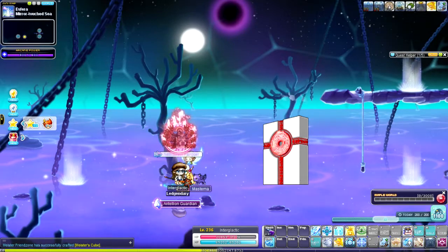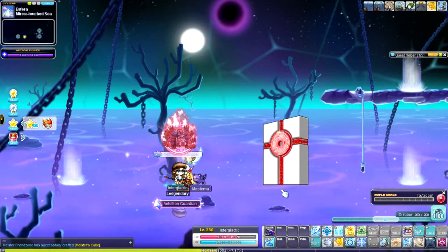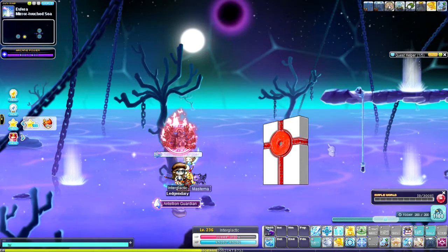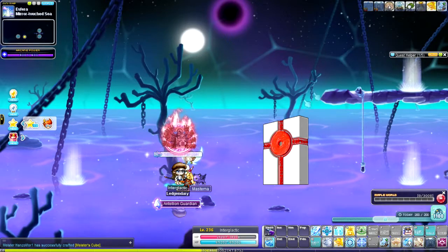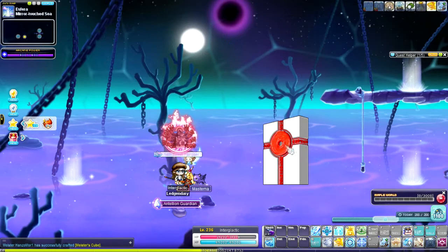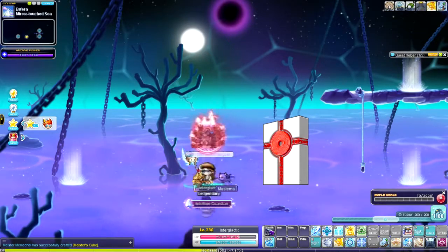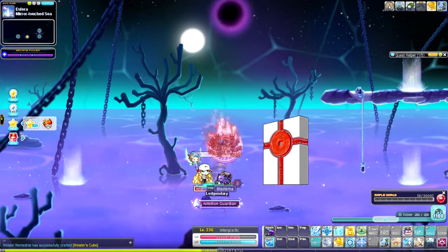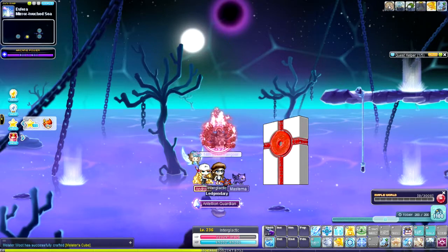I'll give them an excuse — it's just been released, and it might be a bug on my end. But the main problem with this Fury Totem is it does not tell you anything about its duration. It just disappears and you won't even know it until you notice your mob spawn rate is getting really slow.